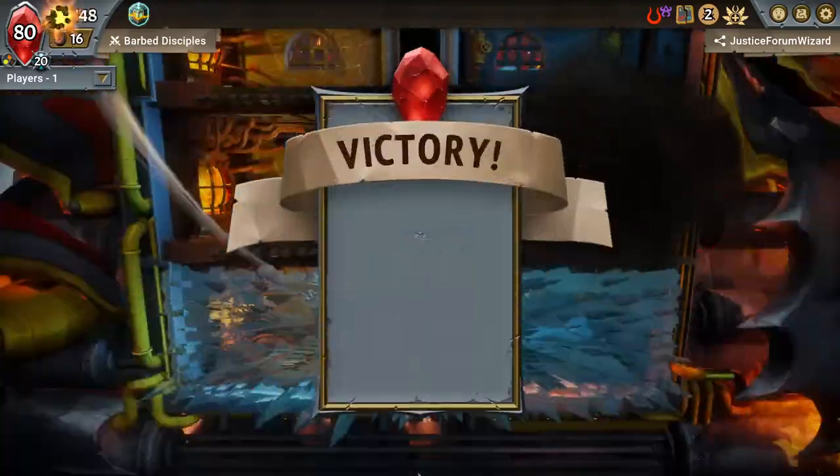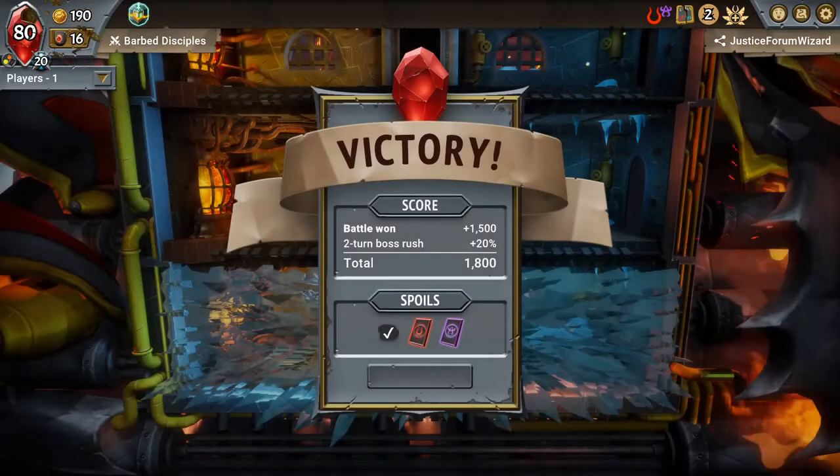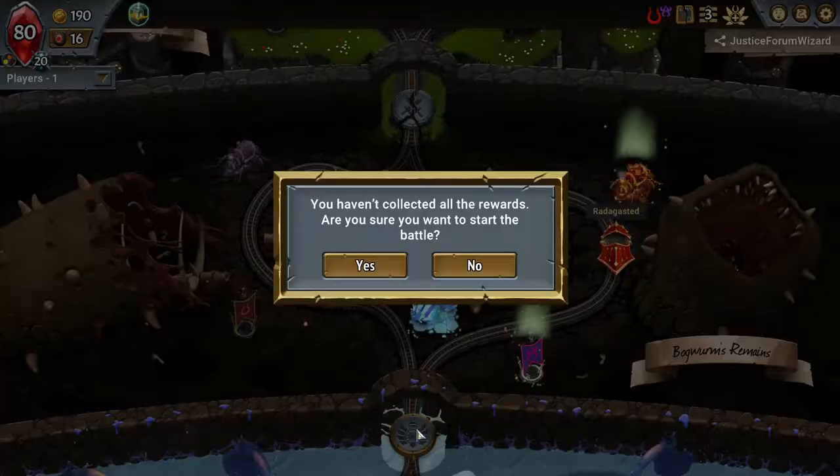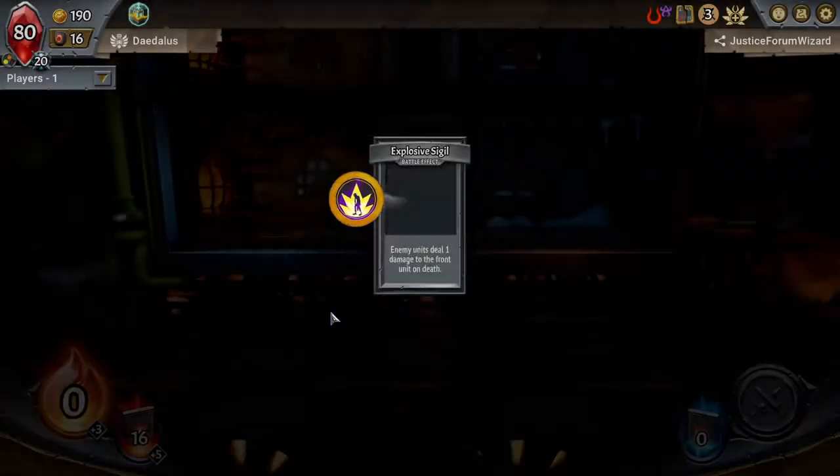I like how the champion has a golden banner around him that's just like, hey, play me, I'm important. And then this speedrun route is just like, no, you're not. It feels bad.